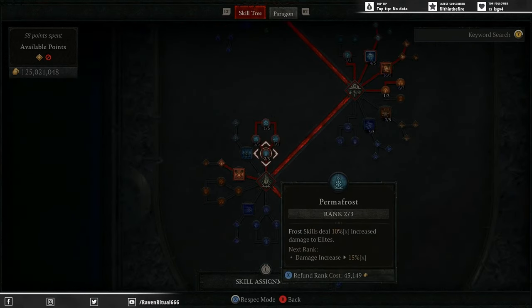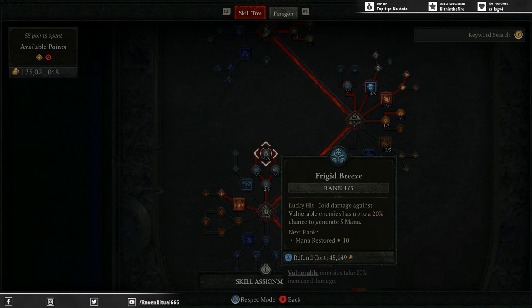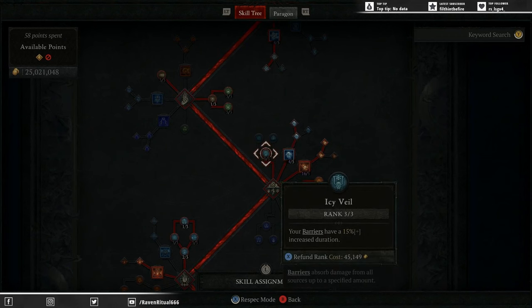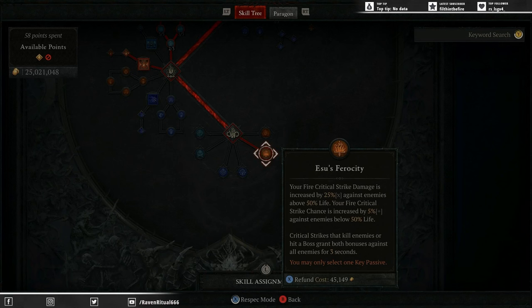Some of the other changes we've made: two points into Permafrost, three points into Hoarfrost, three points into Icy Touch, and one point into Frigid Breeze. We don't need three points into Frigid Breeze as it's not helping us apply that much extra mana. Plus, with the lucky hit chance to return mana on both our Gloves and our Focus, we don't need the extra two points — they're better utilized in defensive skills like Barriers. In the last video I mentioned testing Isu's Ferocity — it is still bugged and still applying to the Ice Spikes. So you want to be running Isu's Ferocity as it is a huge buff to our damage for both the Ice Spikes from Blizzard and for our Meteor.